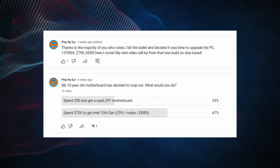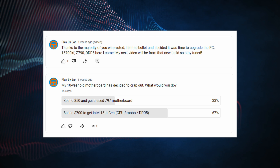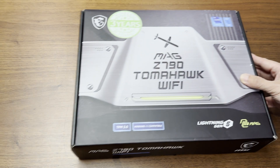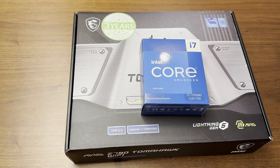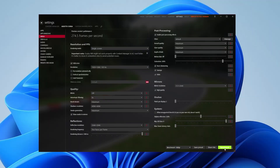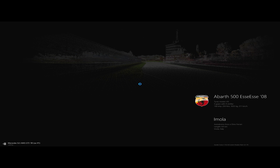Thank you to those of you who voted on the communities page. It was clear that the majority of you would have gone ahead with the system upgrade instead of getting a used motherboard. So today I'm recording this on a new setup, which is a 13700KF on a Z790 board with DDR5 RAM. We're going to be benchmarking this against the 4th gen 4790K CPU on Assetto Corsa.